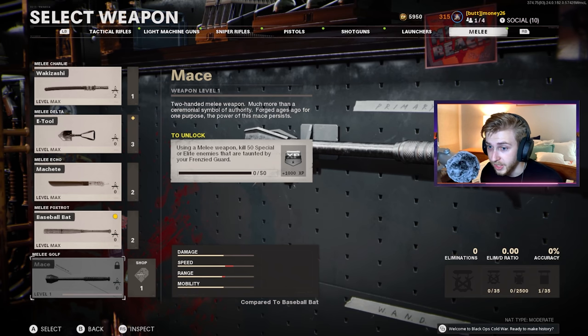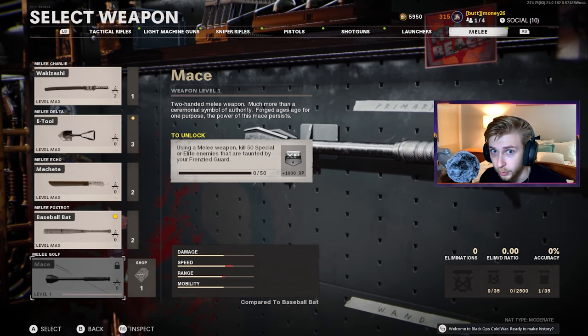This is the moment we've been preparing for. All throughout the last week, we've been getting all of our melee weapons Dark Aether, and they finally dropped the mace. I even have a bat video already recorded, ready to be edited, but then they went ahead and just threw this update at us out of nowhere. To unlock it, we need to use the melee weapon to kill 50 special or elite enemies taunted by your Frenzied Guard. Honestly, not that bad of a challenge. We're gonna go ahead and grind it out.